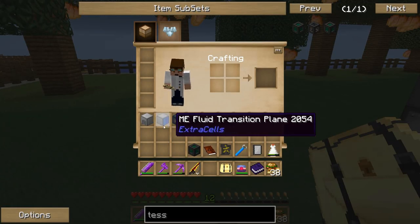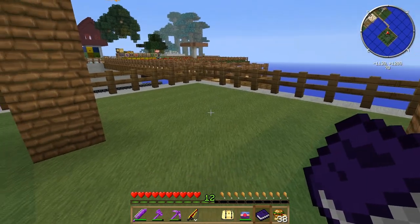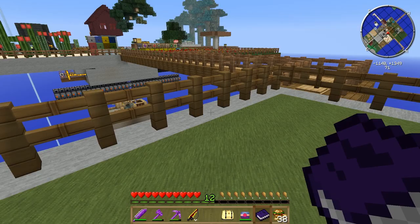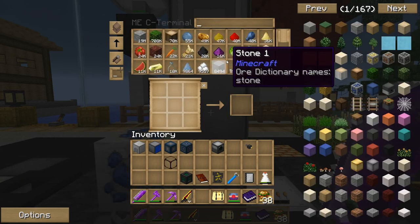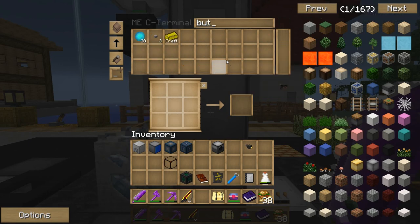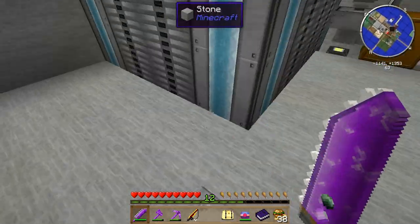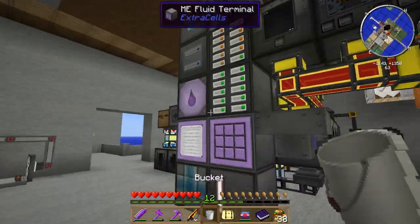I wonder if I have some buckets of water. You know what I can do — I can demonstrate both. I'll just go back to the home for a second, grab a Mariculture tank, and get some buckets of water. Set up a little thing out here, shouldn't take too much time. Plus I've got to wait for that to craft up.